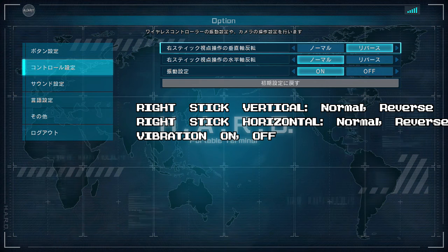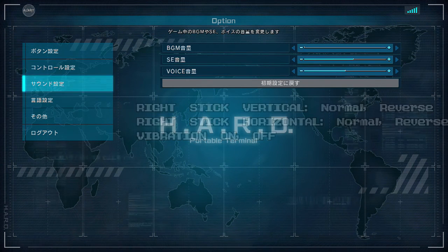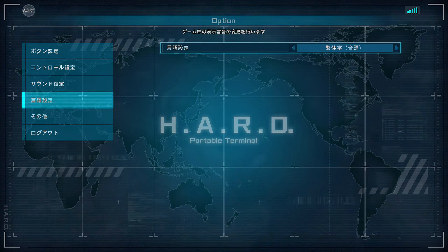This is the right stick axes and whether or not you want to reverse them. This is the vertical axis — left is normal, right is reverse. This is the horizontal axis. The next one I'm not a hundred percent sure about — I think it's vibration, or possibly target lock. This is volume — pretty self-explanatory: background music, sound effect, voice. This is language. The options are Japanese, Japanese, Chinese traditional, Chinese simplified, and Hangul if you're in Korea. I'm best at not understanding Japanese, so that's what I stick with.